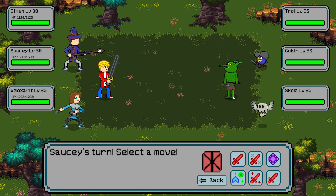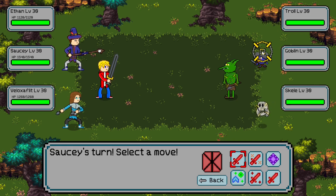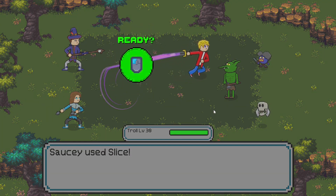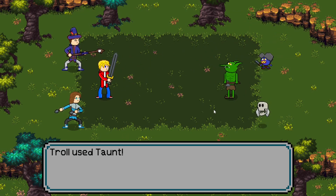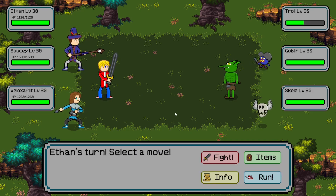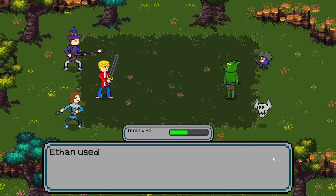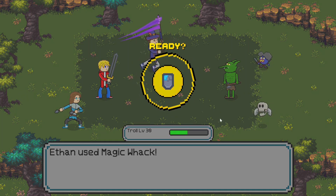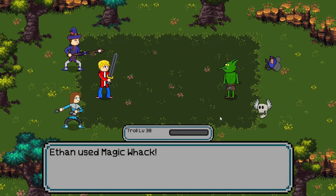When you click moves, just look for the prompt and be ready for what's coming. Now it's Sauzy's turn — I'm going to go for an attack on this troll, just to get him out of the way. He's a mean little guy, and he has a taunting move that's gonna force us to attack him anyway, so might as well start there. Now it's Ethan's turn — I'll use Magic Whack to finish the troll, and he's down.